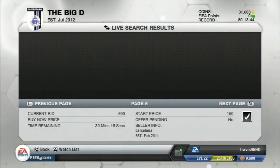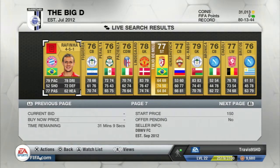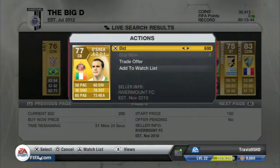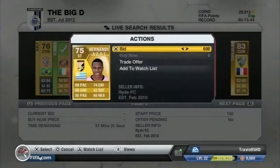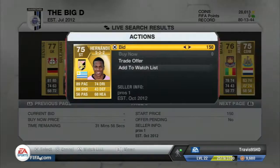It's pretty much throwing bids on players at or near their discard price. You can either try to sell them for a little bit more or quick sell them — I try to sell them for a little bit more. It's really one of the easiest trading things you can do, and it's very effective — a good way to start off if you have a little bit of coins.